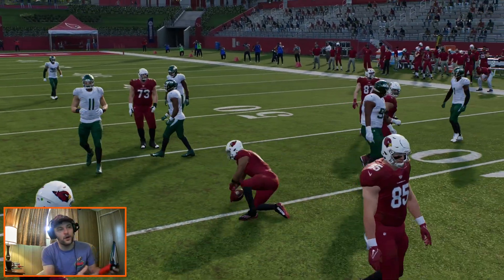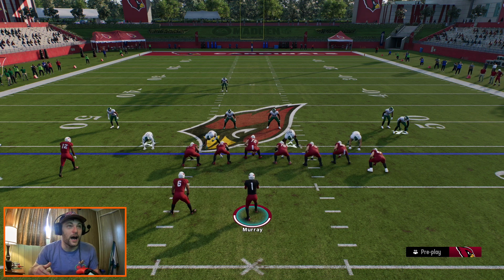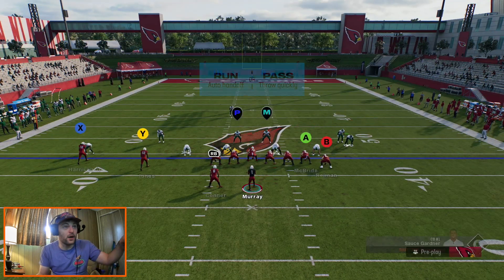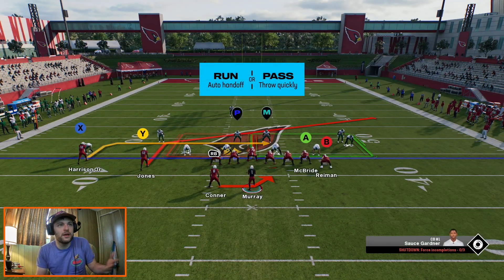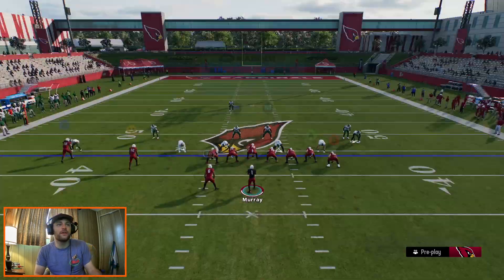The RPO game is very much something you have to use in certain situations. Here we have six guys in the box — four down linemen, two linebackers. We could probably work with that. We have a six-man front with a wing tight end, so seven guys can block six. I feel pretty good about that.